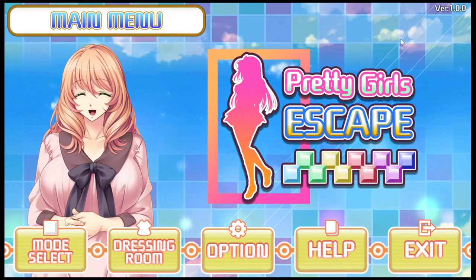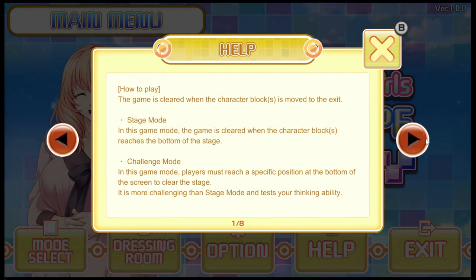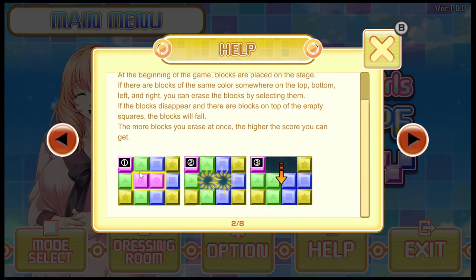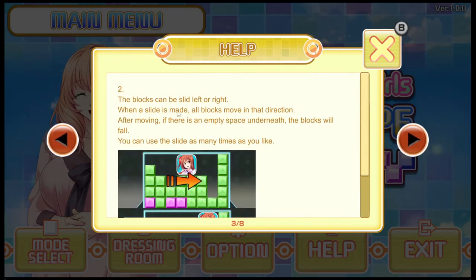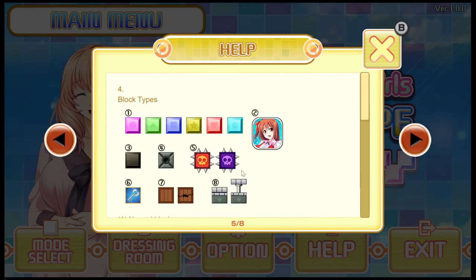It's a simple game so there are no amazing graphic options or anything like that. The help section will tell you how to play — a few pages about the blocks, how you can move left and right, how to escape, and all the different kinds of blocks.